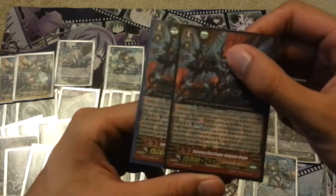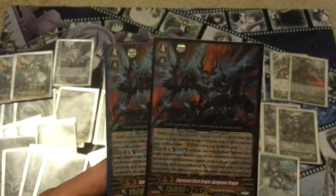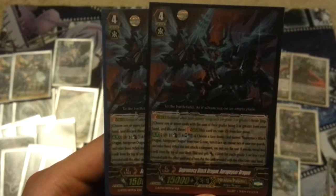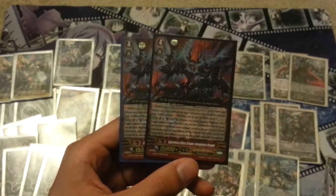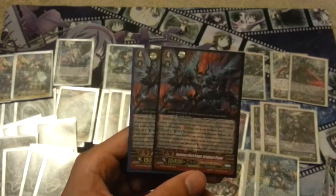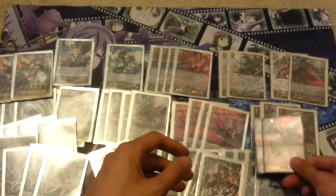In the stride deck, I run 2 copies of Supremacy Black Dragon, Auregeiser Dragon. Auregeiser is like a monster — if you play this with Claret Sword on turn 3, you can hit around 11 cards in hand, which is pretty disgusting. His ability is Counter Blast 1, Soul Blast 1, unflip a copy of himself, and sac 2 of your rearguards. When he attacks, you reveal the top 2 cards from your deck, he gets plus 5,000 for each grade 1 or less revealed, and you add the revealed cards to your hand. It's basically a plus 2 with David — you can call crappy stuff, sac it, and fix your hand. It's a really solid first stride, and it also activates Generation Break 2, which sets you up for a Diablo or Claret Sword.